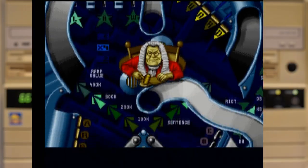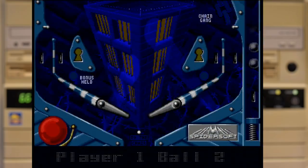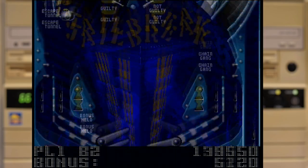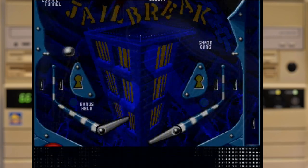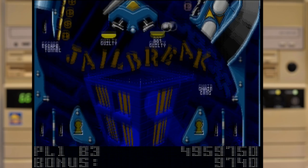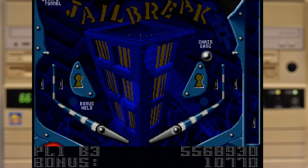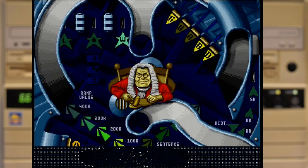Next up is Jailbreak — a table where you get to decide if people are innocent or guilty, where you can call the guards to end riots, and all to a heavy guitar soundtrack. It might seem like a simpler table, but with lots of fun LED animations and lots of targets to hit, it's going to keep you interested. The process of trying to get someone into jail is quite long, and you're going to want to do that if you want to go for the higher scores. You've also got to be careful of those mid-table flippers, as not only do they tend to get in the way of launching the ball up the table, but they also use the opposite button to what you'd expect.